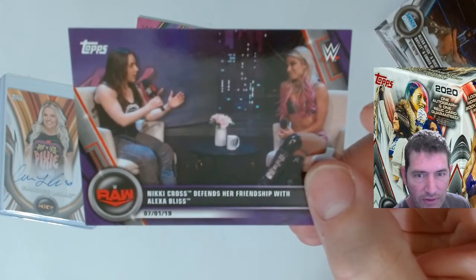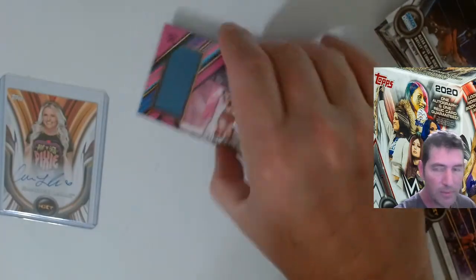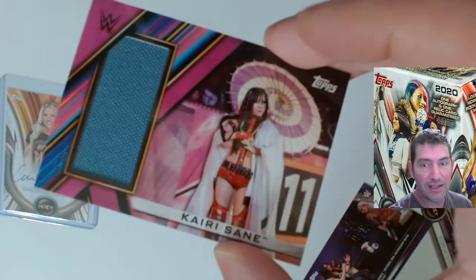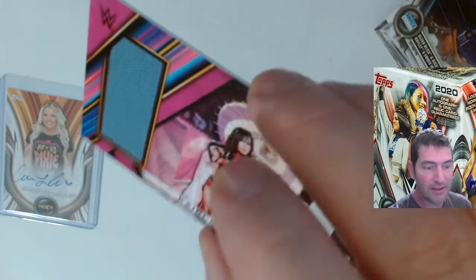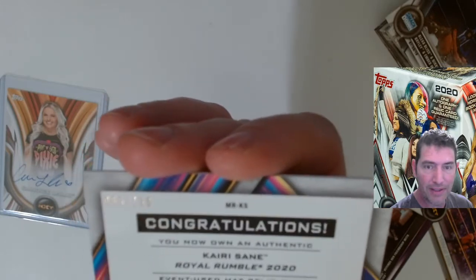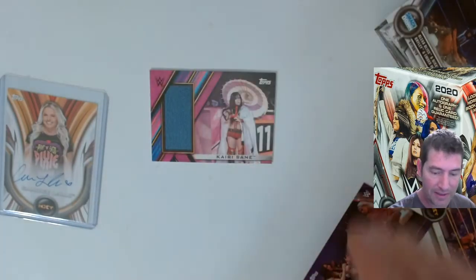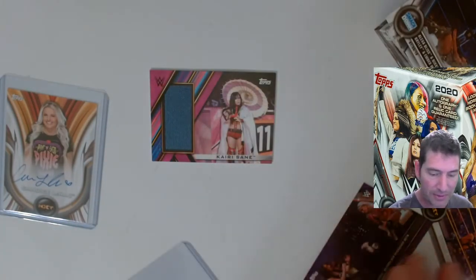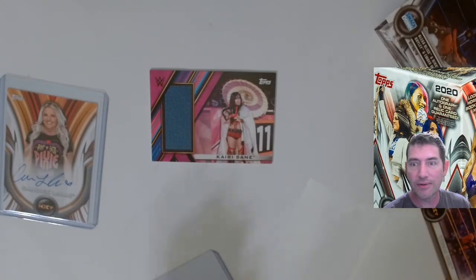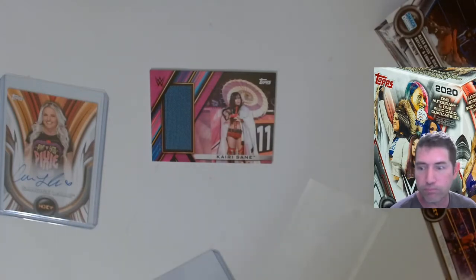The Nikki Cross friendship with Alexa Bliss card - I'm just so dejected. If this was an Oscar I'd keep it - I like Oscar. Irisane is cool too, but if it was an Oscar or Bianca Belair I'd keep all of it. That's it guys, bye for now - I'm off to the next.